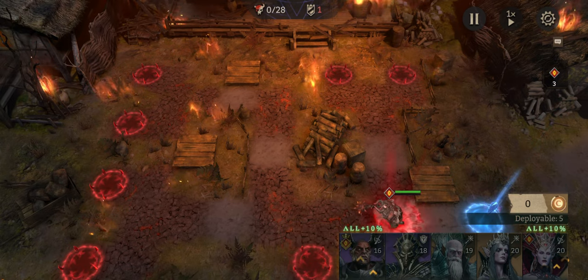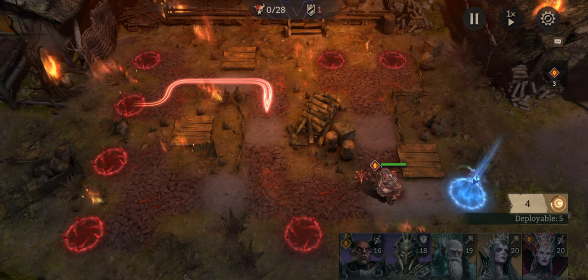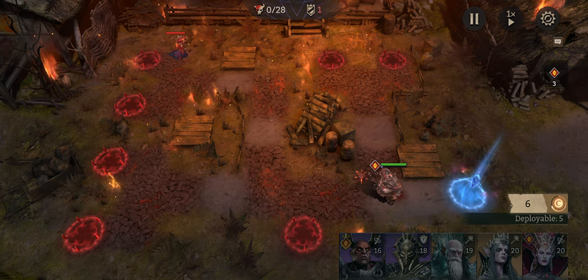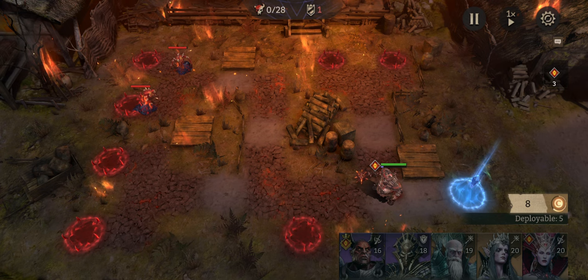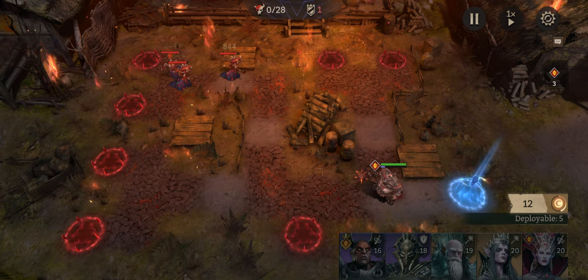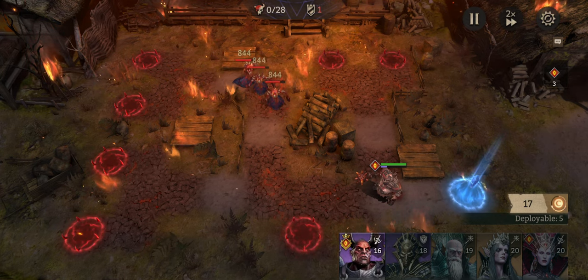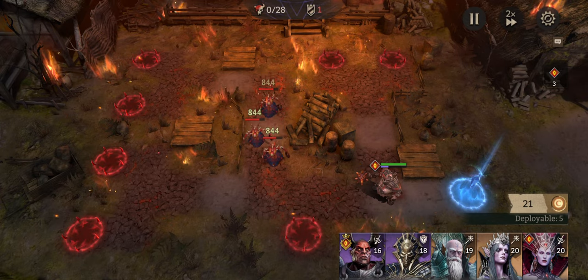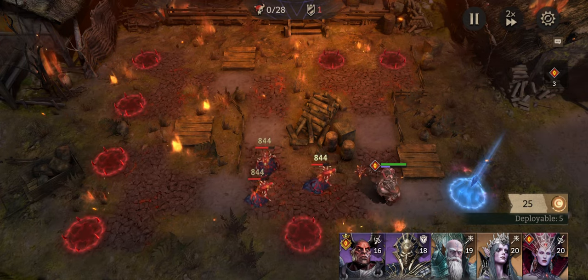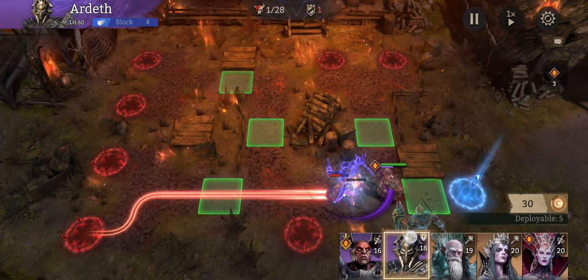If you've got an Abomination, you're going to put him out first because the key is getting his ultimate up as quick as possible. That means you're not going to put anybody down that will keep the enemies from getting to him — you need him to get attacked and get his ultimate quickly. So just let everything come to him for right now.